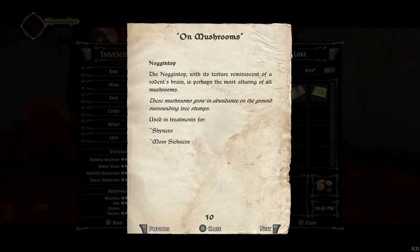Noggin Top — the Noggin Top, with its texture reminiscent of a rodent's brain, is perhaps the most alluring of all mushrooms. These mushrooms grow in abundance in the ground surrounding tree stumps. Used in treatments for shyness and moor sickness.